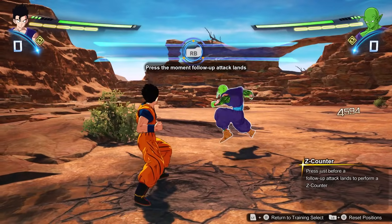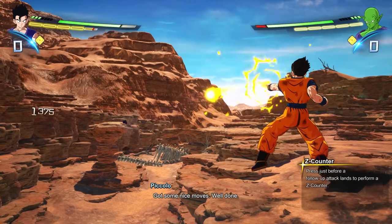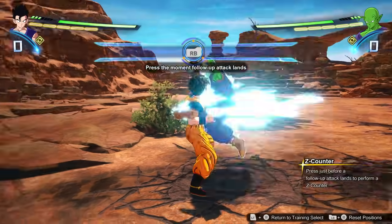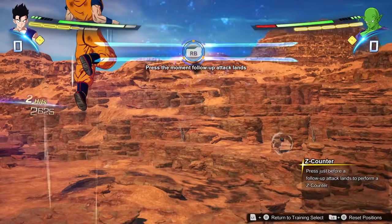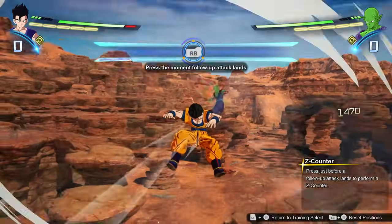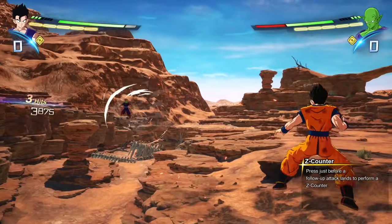Now let's talk about the Z counter, which is basically tapping guard right as a teleport attack is about to hit you. If you do this at the right time, you'll teleport behind the opponent. Just keep in mind that you can get into teleportation chains where your opponent teleports behind you, you teleport behind them, and so on — as long as there's ki or skill to support it, that can go on for a while. This is Dragon Ball after all.